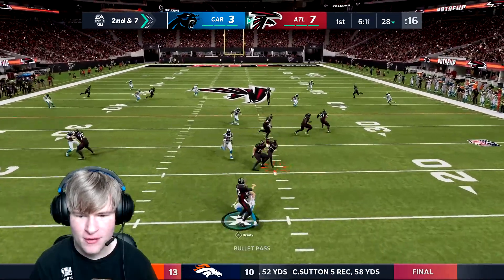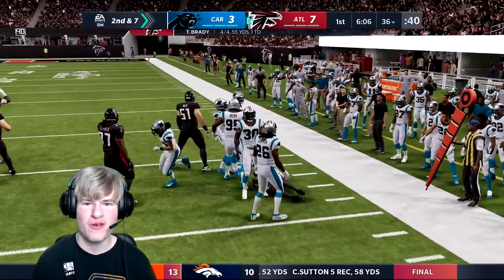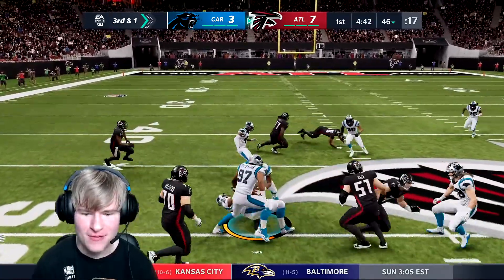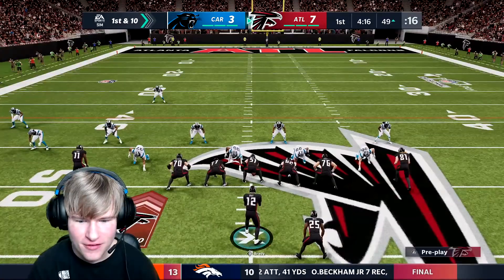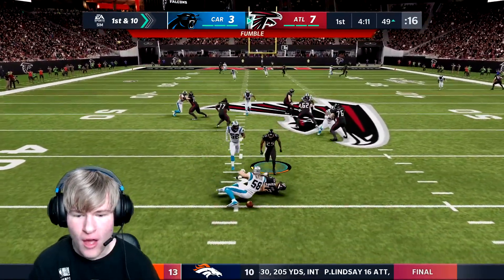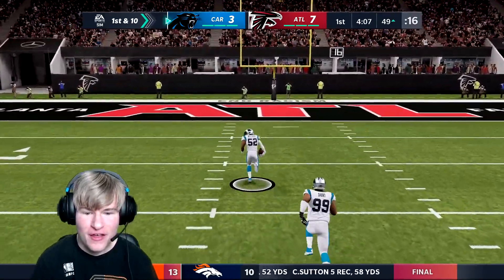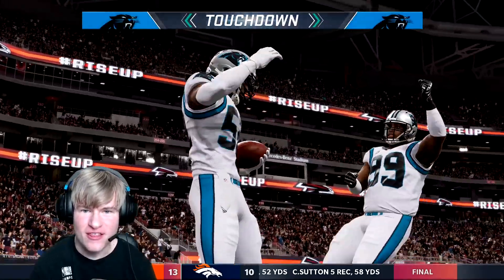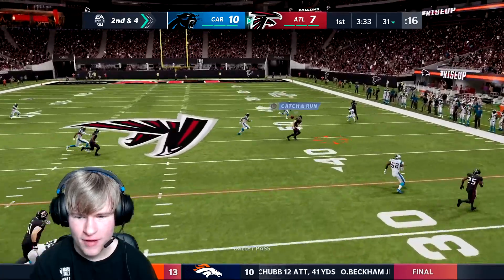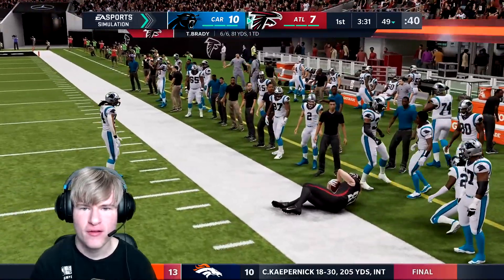Brady screen play to Smith, he has the catch - can he get there? Dives for the first down, they're down one. Hand off to Smith for the first down. First and ten, play action for Tom Brady - no, how does he fumble? How do you not pick that up? Damn it. Second down four, Brady finds Hearst wide open for the first down and more.